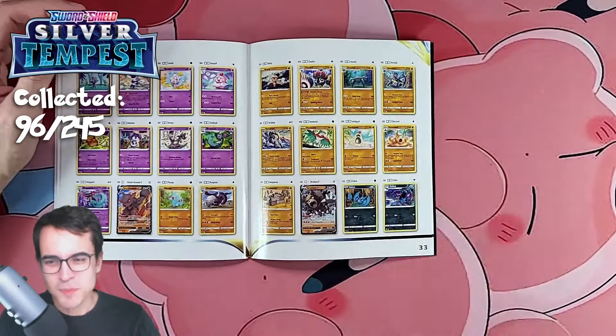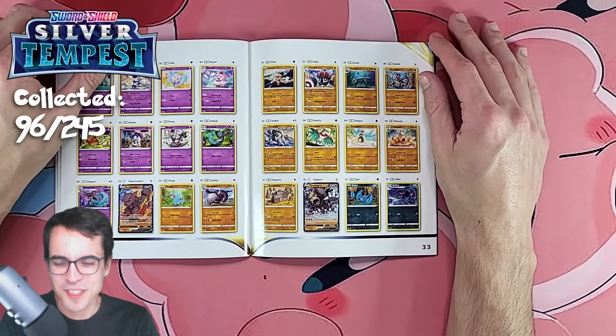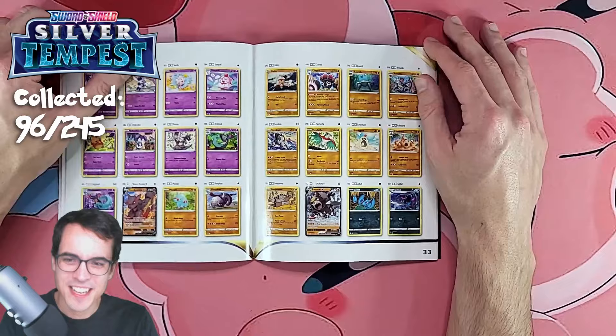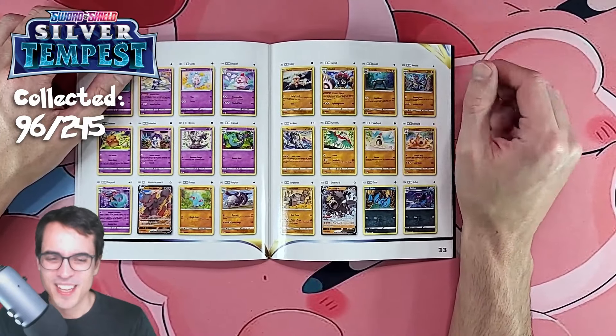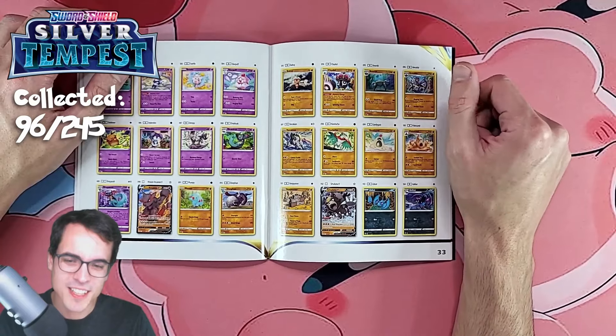Many awesome pulls — brand new collection. Really excited about Silver Tempest. It's been fun opening new sets, and we'll continue to do so until we get to Fusion Strike — that's where I will eventually stop. That's it for today. I hope you liked the video, I hope you subscribe, and I'll see you in the next episode.